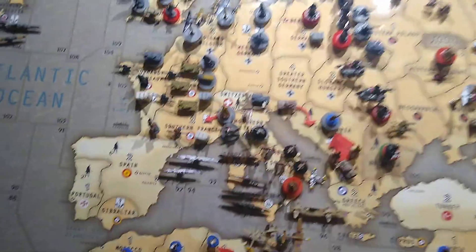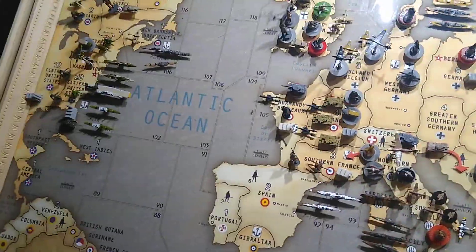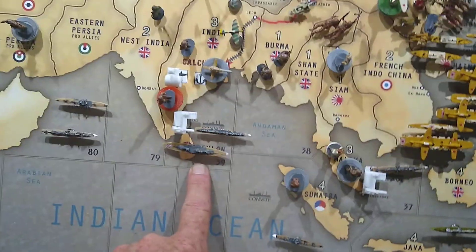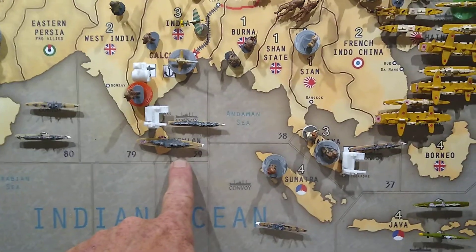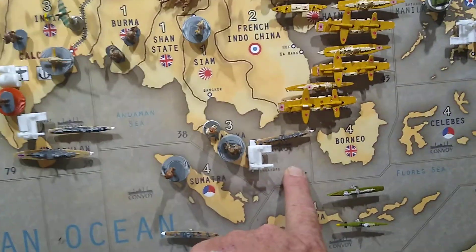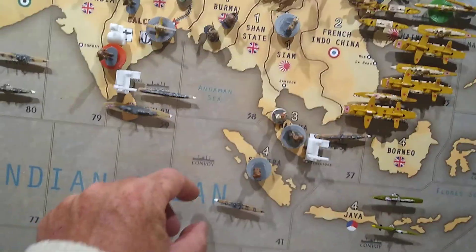Welcome back to our game. It is still turn one — we're talking about UK's first turn in this video. Pretty uneventful over here in the Pacific. Ray withdrew his battleship from zone 37 to 39, and placed his destroyer that was in 39 into 37 as a buffer against the growing monster to his east.